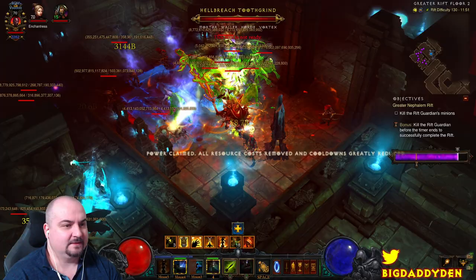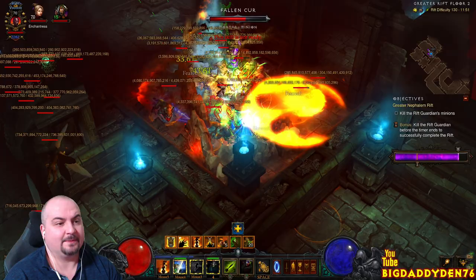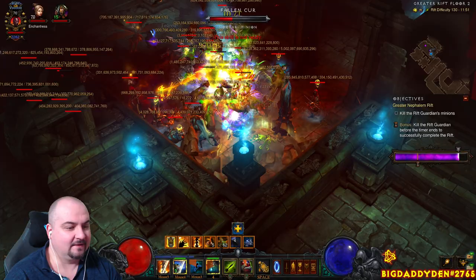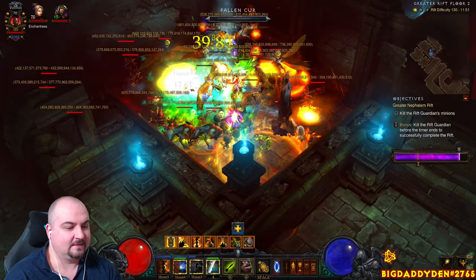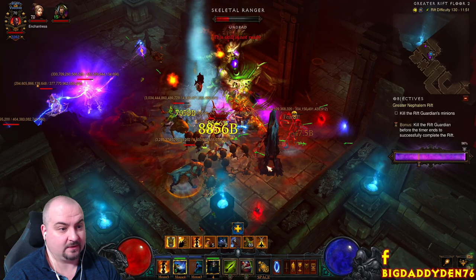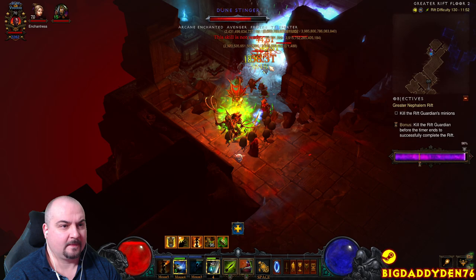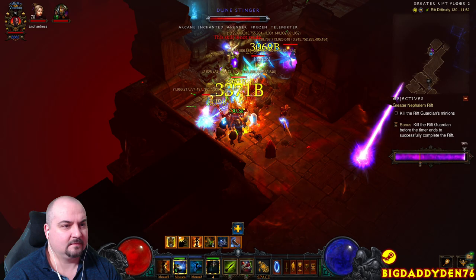You need to be cycling your cooldowns as much as possible, because every time you do you're increasing your damage reduction and damage by 12.5%. That's why you see me cycling all my stuff all the time. The main thing on the rotation is: when you see Physical pop up, hit Piranhado to group everything together, then hit Spirit Walk as you're in the Poison rotation on Convention of Elements. That way you'll do your biggest damage spike possible. For general speeds you don't have to worry about that — it's just going to blaze regardless.